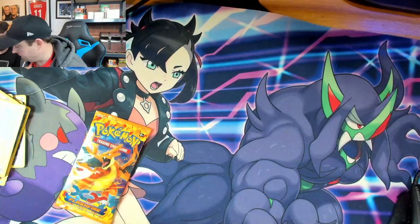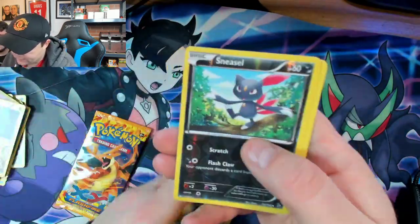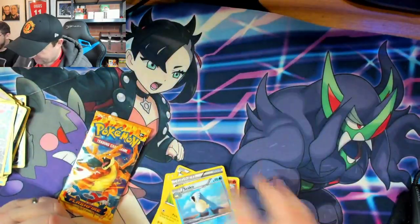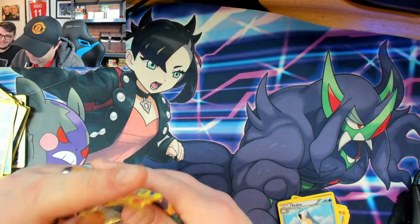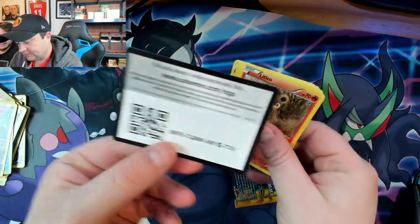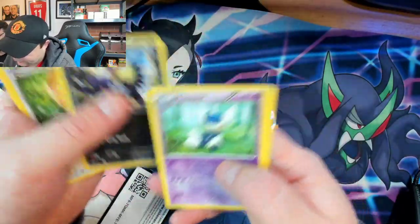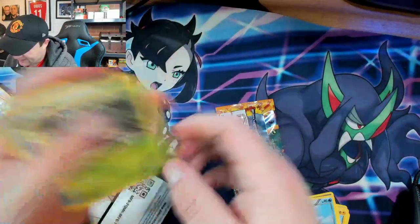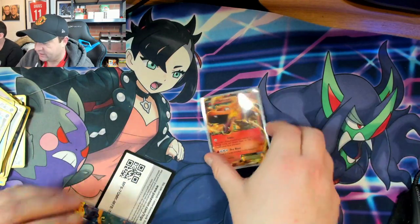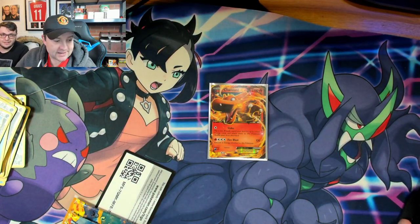Foebus, Geodude, Litleo, Stunky, Shinx. Unbelievable. We just keep getting the bad ones. We've got one left — I'm not hopeful, I won't lie. Not expecting anything in this one. And that kind of sums up the way this has gone sadly — nothing of major value. We got a Charizard but it wasn't a very good one. Nevertheless, I hope you guys enjoyed the video. We'll see you next time, bye guys!